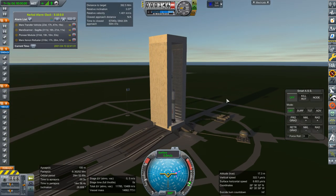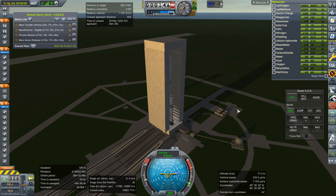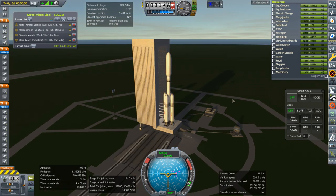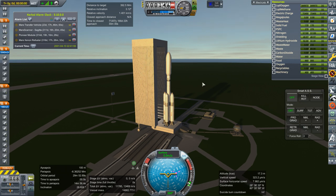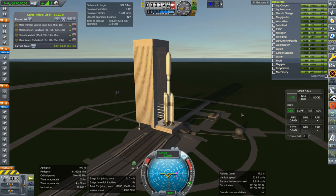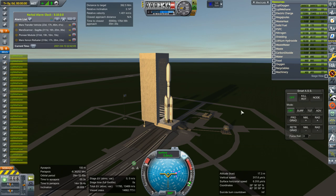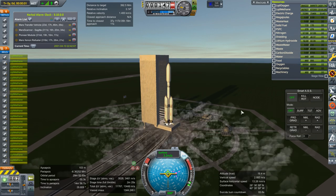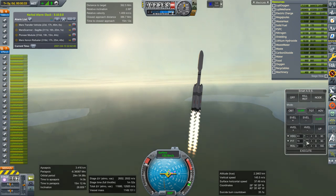I tried to get the legacy Inferno Robotics parts in but they don't seem to be showing up. So we'll have to hold off on launching the tug until I figure something out. Instead, what I'm going to do is launch our station module — the first bit of our potential Mars station. We're a little bit off on relative inclination because I'm launching immediately after the previous launch, but here we go — ignition and launch.